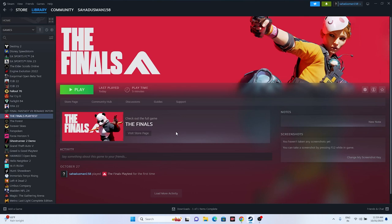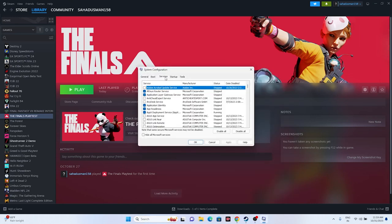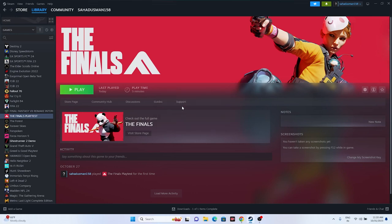Next, perform a clean boot. Go to System Configuration, then Services, click Hide All Microsoft Services, then Disable All, and go for Apply and OK. Once you click OK, restart your PC. After the restart, try launching the game and that should work fine.